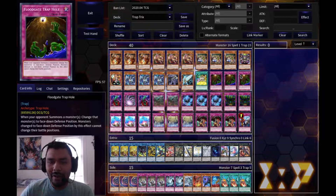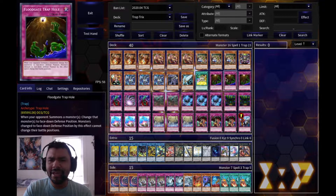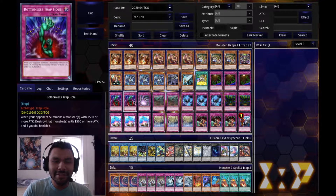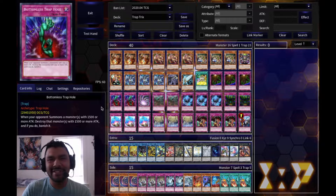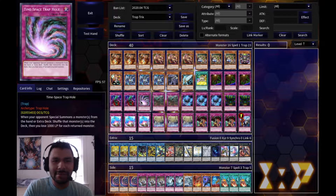Now for the trap cards. I have three Floodgate Trap Hole - I might cut it down to two since I can recycle it back with Dianea and add it back with Mantis, but so far three has been working well. For the next trap I was running one Bottomless Trap Hole, but there are times I really wish I had a second one so it can eat up my opponent's normal summon along with Floodgate.